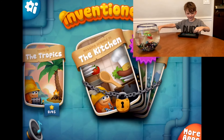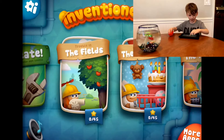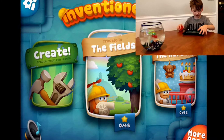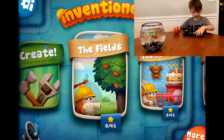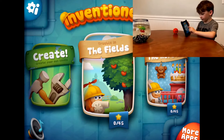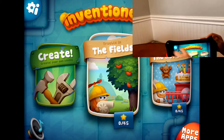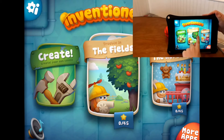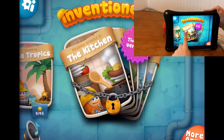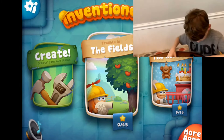I only have like three things to play with and then there's a lock. Oh, well maybe you gotta unlock them. How about... start at the beginning though. This one's the game and that one's build your own level. So that one's build your own level and these ones are... what's that called? Let's see. Create, the fields, and then the nursery, and the tropics. And then lock. I don't know how to unlock them. I think you might need to unlock those. So play the fields first.